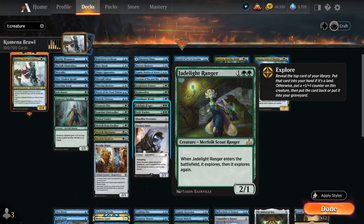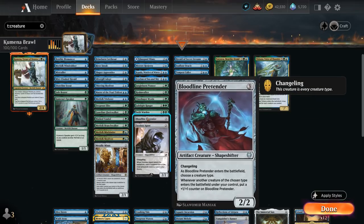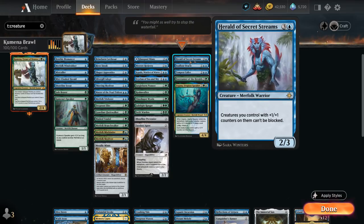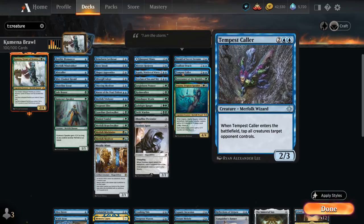Jadelight Ranger, a 2/1, can explore twice on entry. Swiftwater Cliffs — Swiftwarden, a 3/3 with flash, gives a merfolk hexproof until end of turn. Bloodline Pretender is a changeling that gains +1/+1 counters as merfolk enter. Faceless Agent can seek another merfolk on entry. At 4 mana, Herald of Secret Streams makes creatures with +1/+1 counters unblockable — great with Kumena's pump ability. Seafloor Oracle draws a card whenever a merfolk deals combat damage. Tempest Caller taps all of an opponent's creatures on entry. Forerunner of the Heralds tutors any merfolk to the top of our deck.